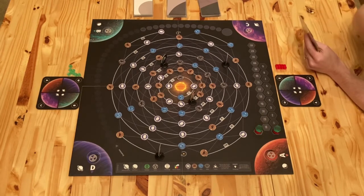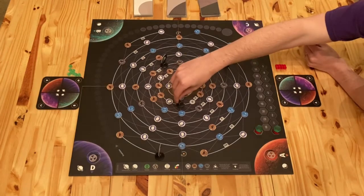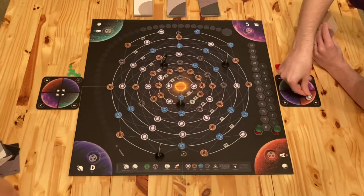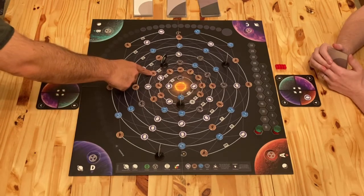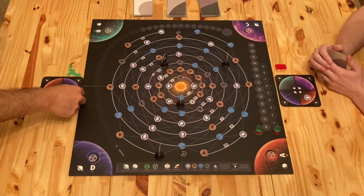I think what I'm going to do is take A and run it into this. And so that goes onto A. I'm going to collide this into B and put it onto B.